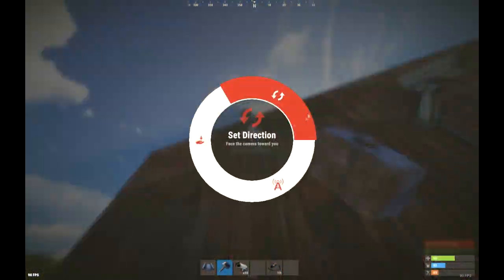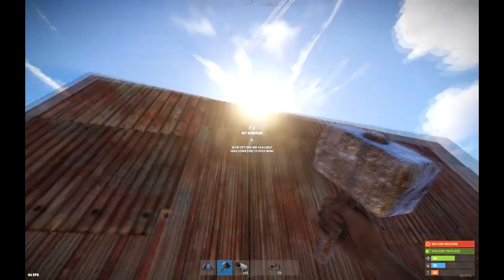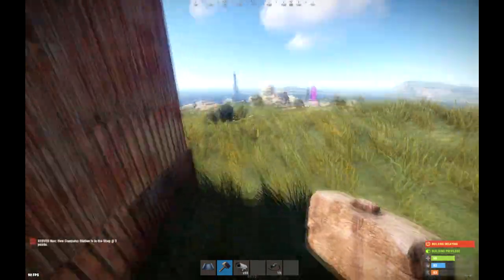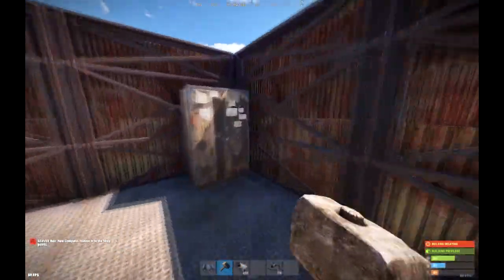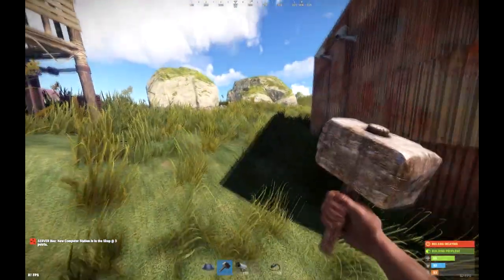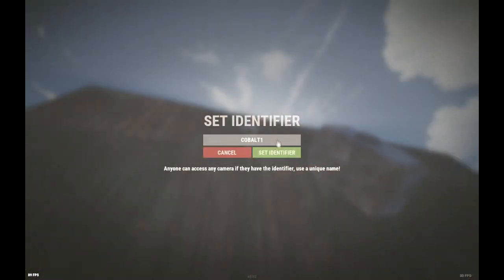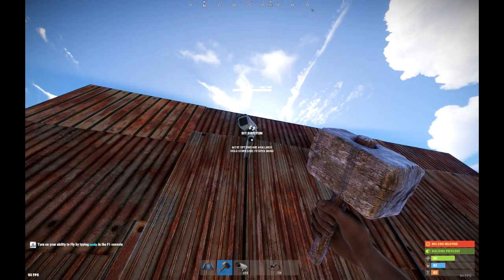You can change the direction that they're facing as well, like that. You do need to have TC access as well, so obviously you can't put this on random people's bases, which would be stupid. Then set the ID — remember everyone can access this, so make sure you set it to something unique. We'll just put Noodle XD1 for now.